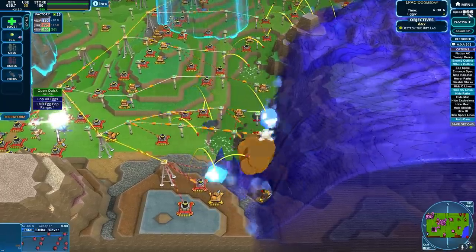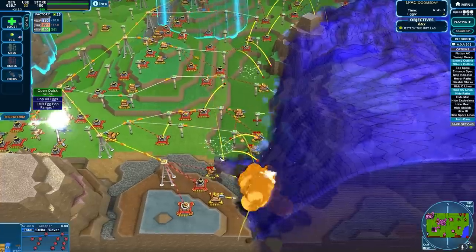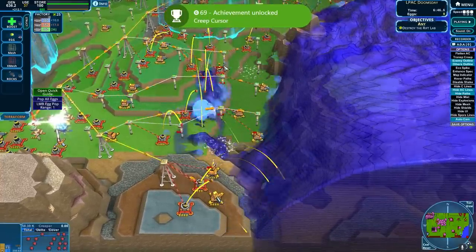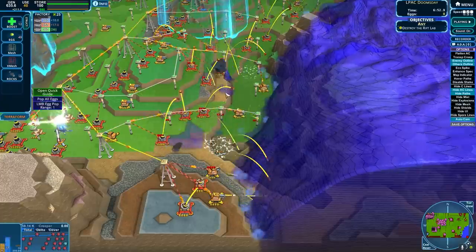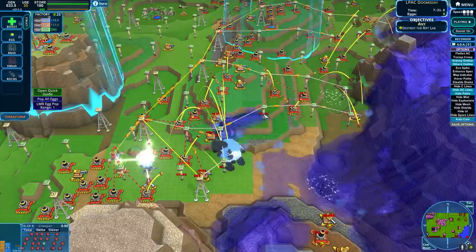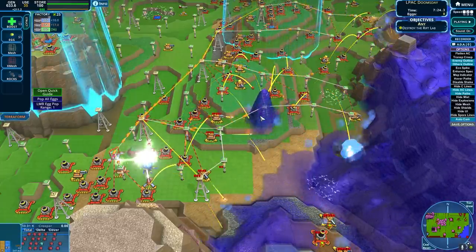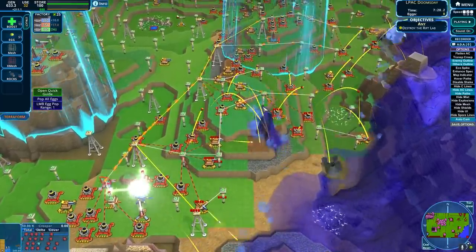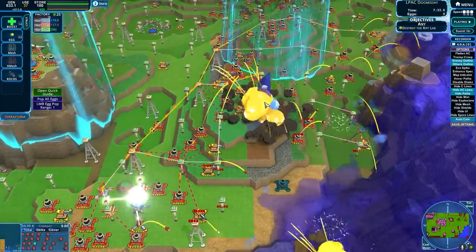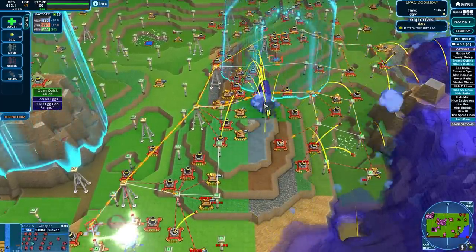Wait a second — do I have creep cursor? Oh, I do! Oh my god, wow! Creep cursor makes this substantially easier and I don't need to worry about eggs at all. With all those mortars, can't really sit too much in one spot. But I think we can snipe enough of this infrastructure to really speed this up. This is a good thing to have worked out.